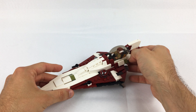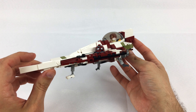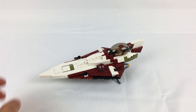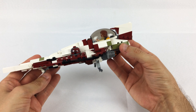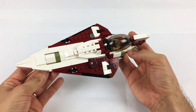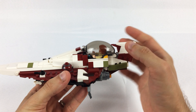We've got the standard Republic logo, and the R4 droid is built in — just his head, since the ship is essentially his body. There are dark brown pieces to indicate exhaust wear and tear on the back of the ship, and just a little bit of black striping around the edge. I think it has a really sleek color scheme overall.